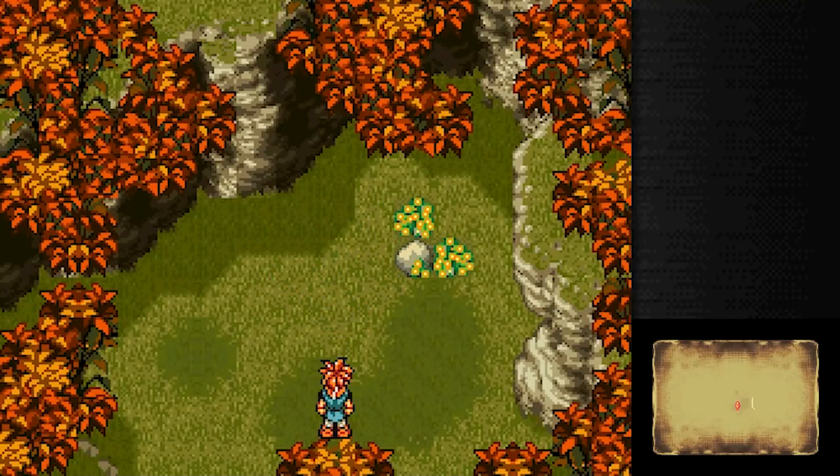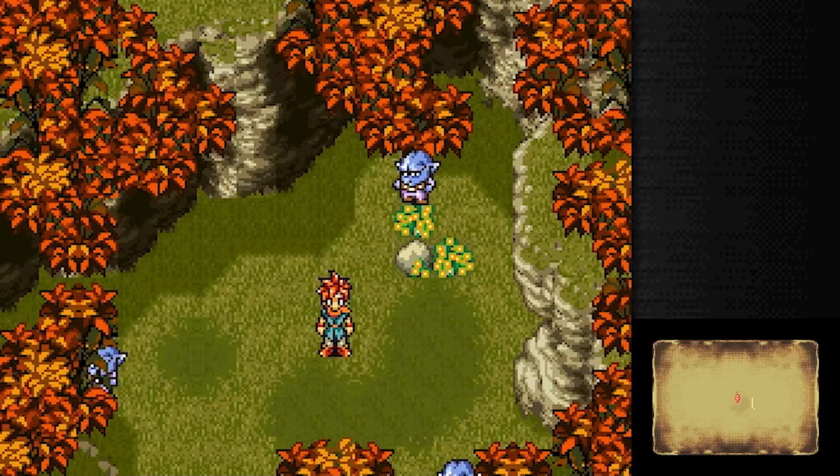Welcome back to more Chrono Trigger. Last time, we left through a portal as a result of Luca's experiments, hopped in after Marle to see where she is, and we wound up in this dense forest. Looks like we're being ambushed, so never mind — no other time to explain, let's just get to it!